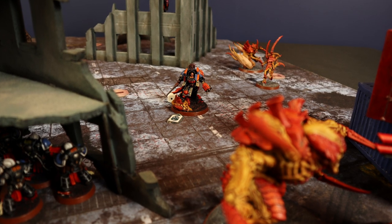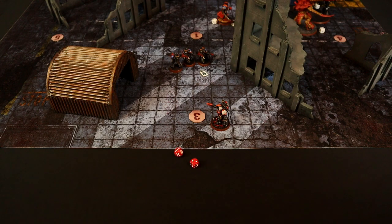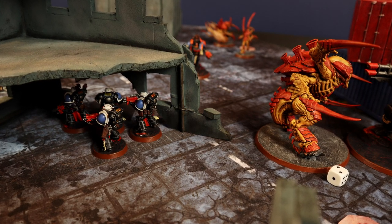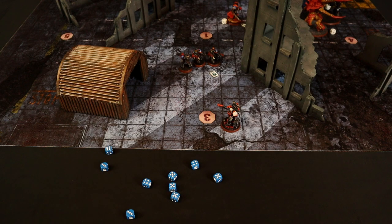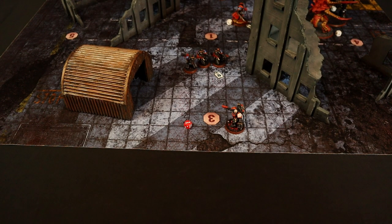The Captain fires his Storm Bolter at the Screamer Killer: 4 shots at 3+, all hit — incredible! Wounding on 6 with 2 wounds: rerolling failed dice for Out of Moment, 2 wounds, saved at 2+. The Sternguard targets the Screamer Killer — being a monster they can shoot it in combat but with -1 to hit. 9 shots at 3+ (didn't move): rerolling all fails, all shots hit. Wounding on 6 with Devastating Wounds, rerolling wound rolls: 4 wounds. Screamer Killer is eliminated!